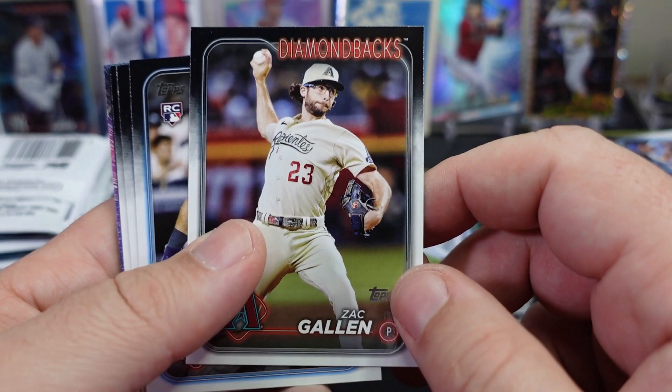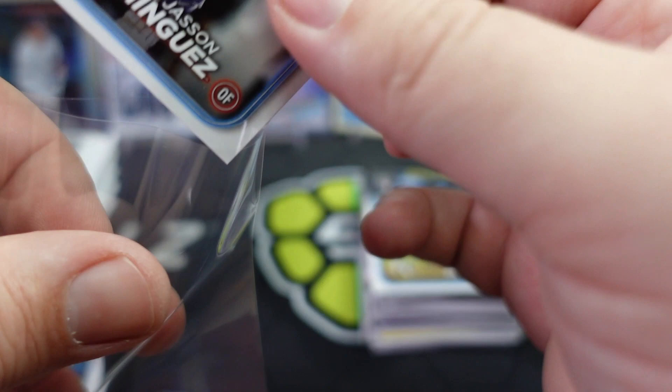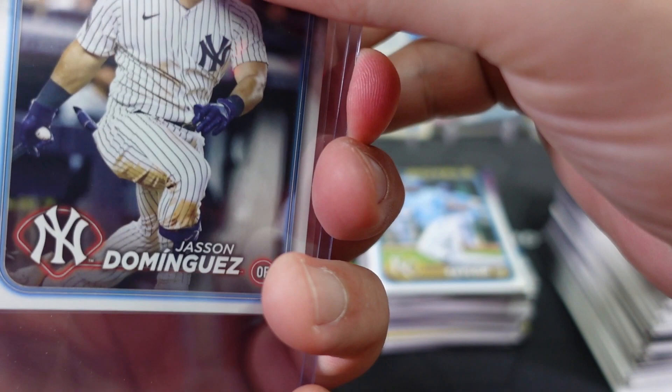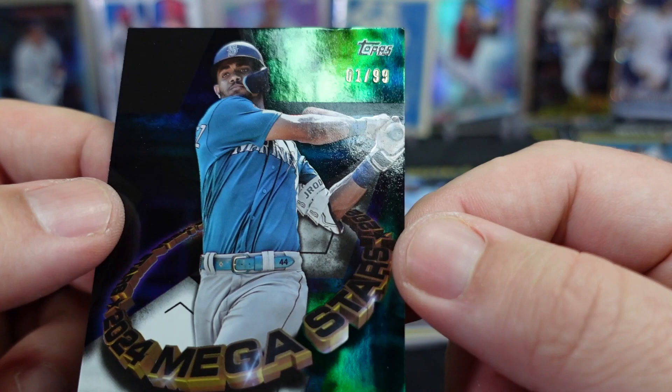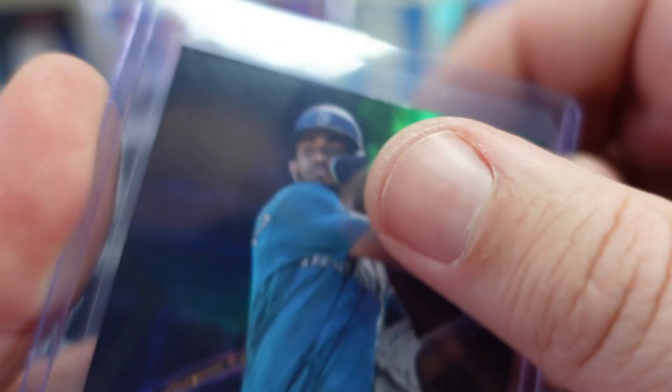Jasson Dominguez — as I speak — right there: true rookie! That's one of the ones we're looking for, folks. Putting him in a top loader — boom, top loaded. Now we need an Elly. Torkelson. Another J-Rod — and this one is a Megastars number one, first off the press, numbered to 99. J-Rod! Awesome! So already the mega box has produced.